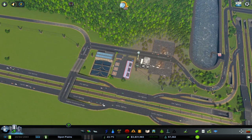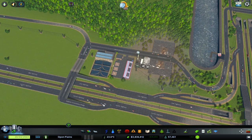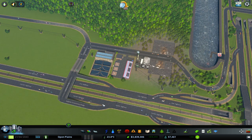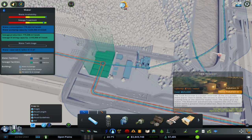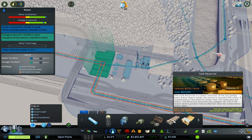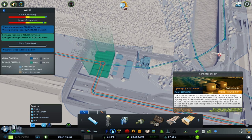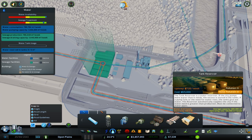Fire helicopter depots over here. What we could do is have some tank reservoirs. The tank reservoir is a water reservoir, and if the city pumps more water than it needs, the excess is stored in the tanks. If a pump fails or the need for water rises, the tank will give out water. The reservoir automatically supplies.